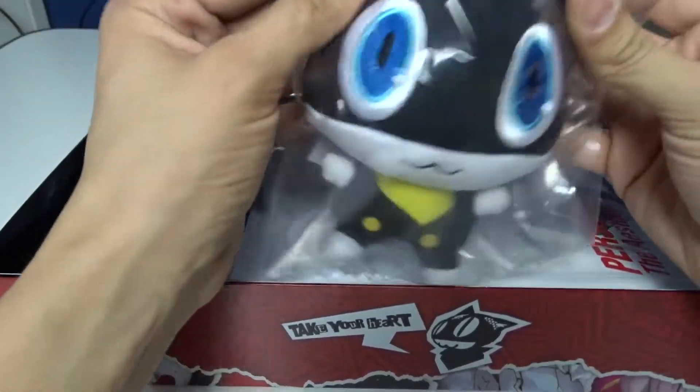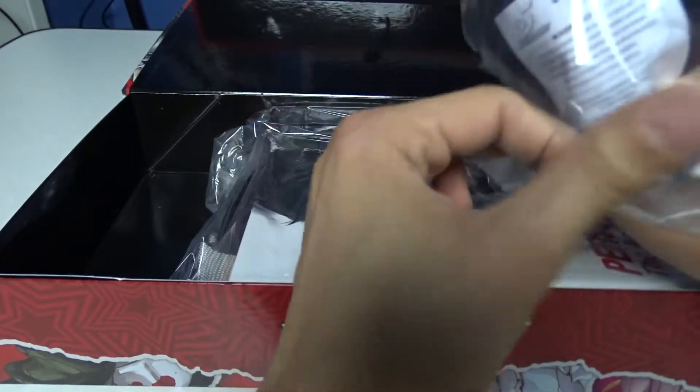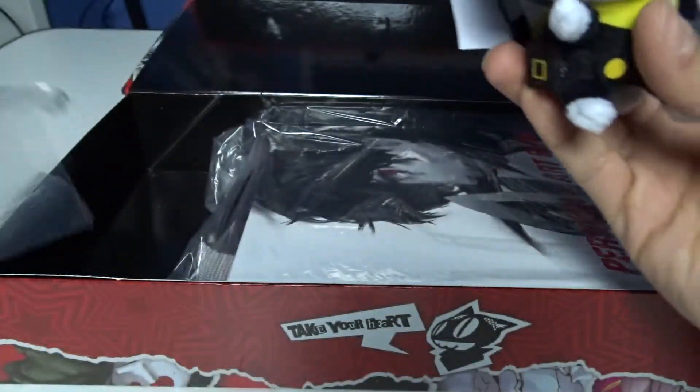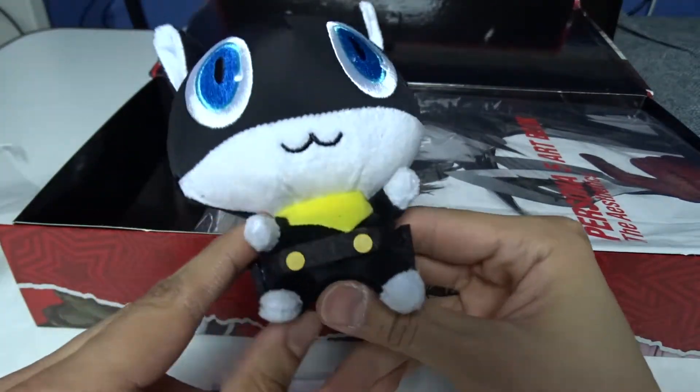Got my little cat plushie. I don't remember his name. Oh — Morgana! Morgana plushie! Add it to all my other collectibles, like my Vulpix and my Pikachu. Take a good look at it from all corners.